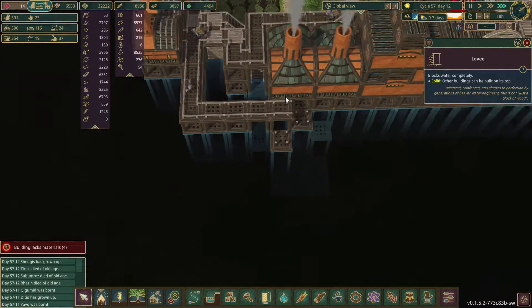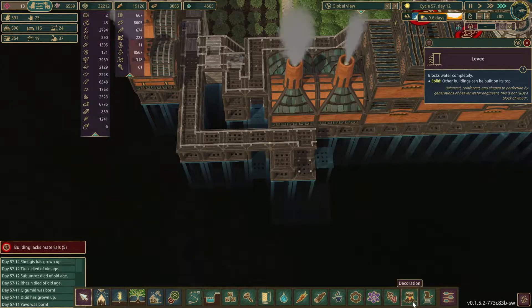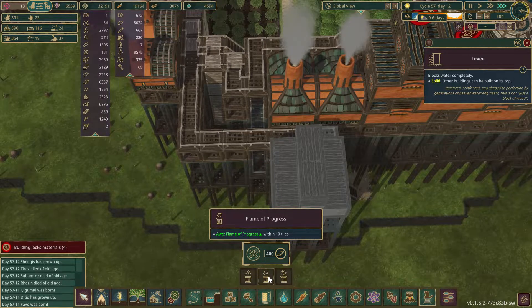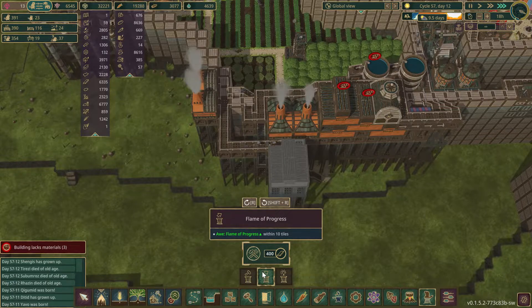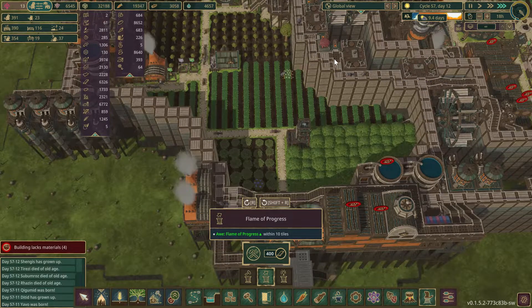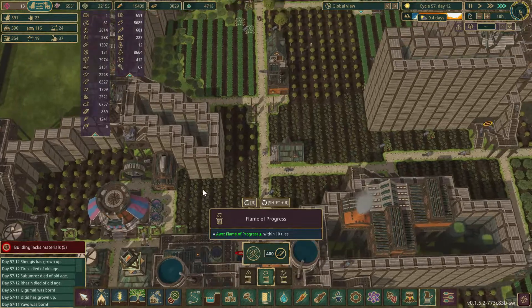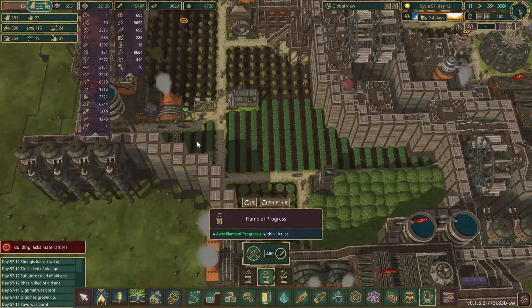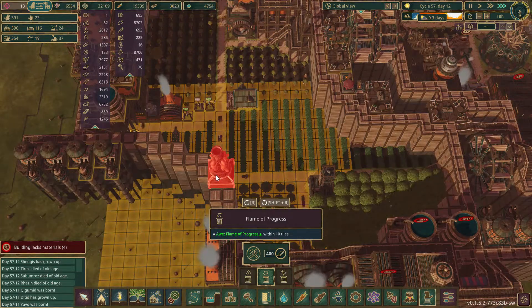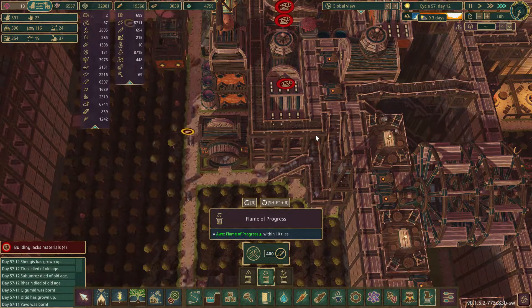They are bringing this around. Right here would be a good spot to elevate and maybe put in a monument. The second monument takes planks and we have a ton, so I'm thinking maybe a Flame of Progress placed over here. We've got one monument here already — trying to see where we'd get the best coverage.